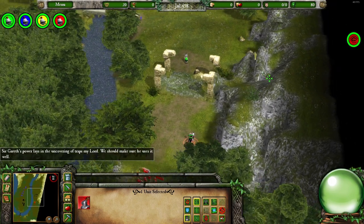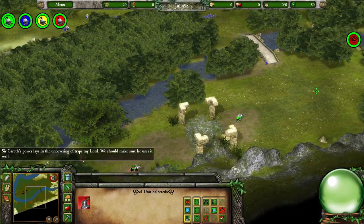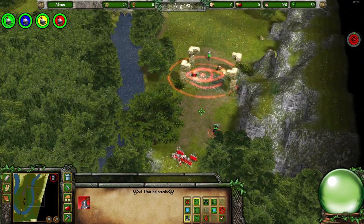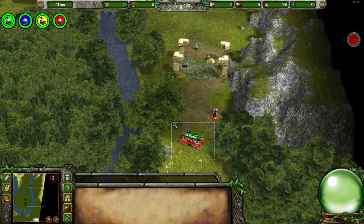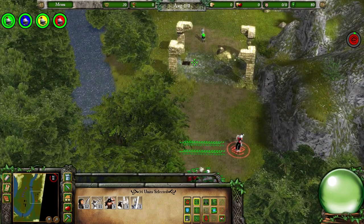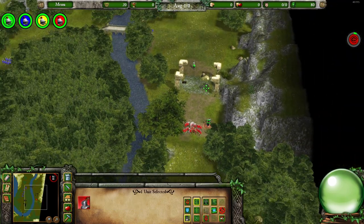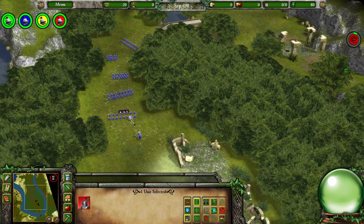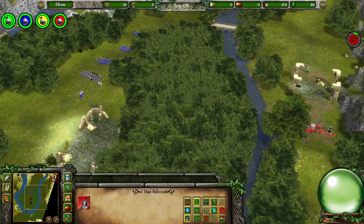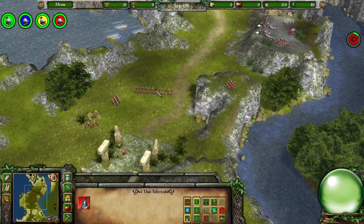Sir Gareth's power lies in the uncovering of traps. Maybe a little metagamey, but I think I remember them being here — yeah, there they are. We want to dismount this guy as soon as possible. We're going to move so slowly today. I'm already worried about how we're going to take this host out. We've got to take out four knights in order: the green knight here, the blue knight there, then move on to the yellow knight who has an outlaw camp nearby, and then the red knight.